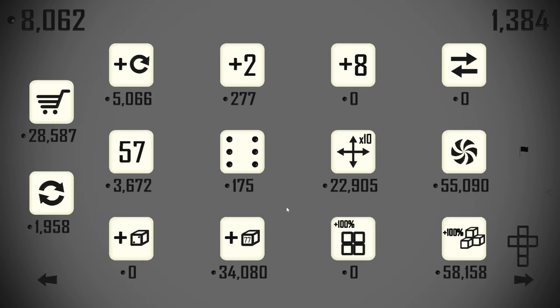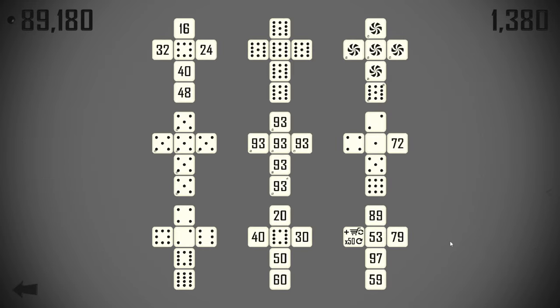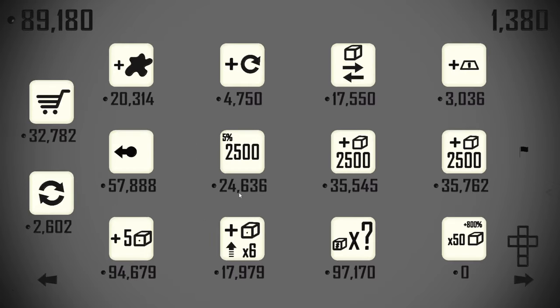Square numbers bonus — we'll pick that up. 50 dice 800 bonus is also going to be good for us down the line. We need to upgrade the shop once more so we don't forget about the extra die, but we're currently at nine so we are getting the square numbers bonus for now.